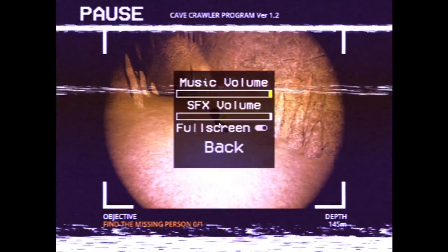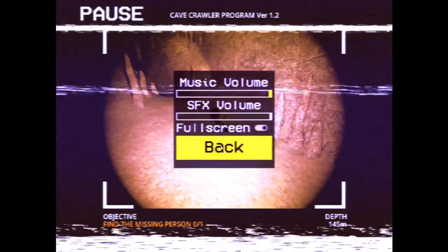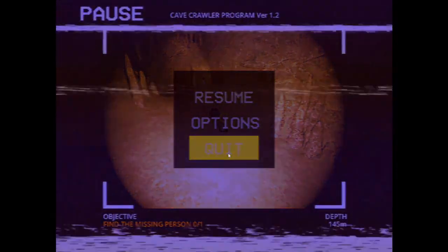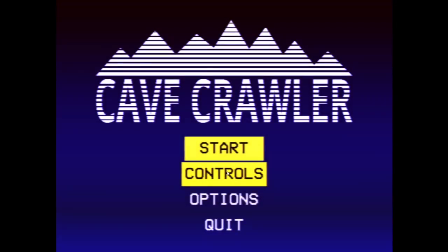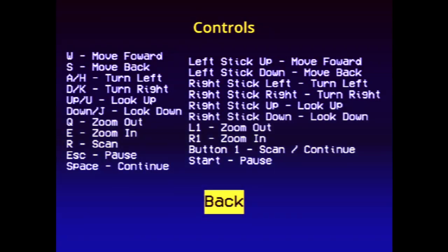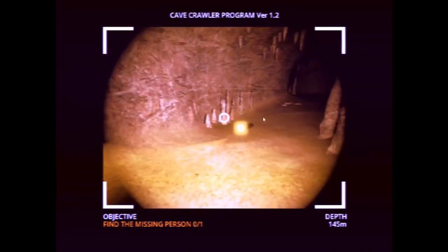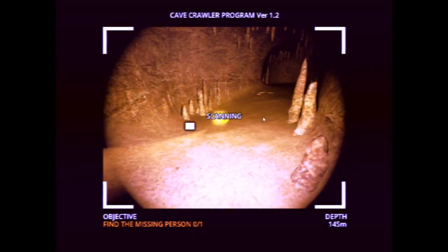Hold on, guys. Let me look at the... Okay, we're not far in. I'm just gonna go back to the main menu. We're gonna look at controls. What is the fucking interact key? Okay, so I figured out what the hell it should be. Apparently there's another scan button that is bound to R, and that one is working. Good.